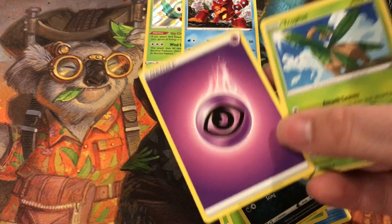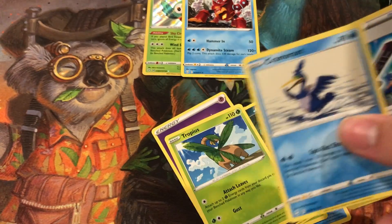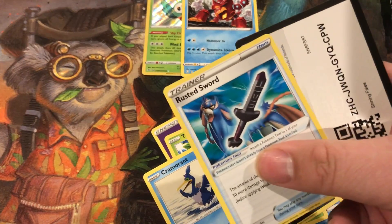And then the rare is obviously Poconion. We only got one shiny Pokemon. We got NG, Tropas, Scalmant, Rested Sword, and a code card for you guys.